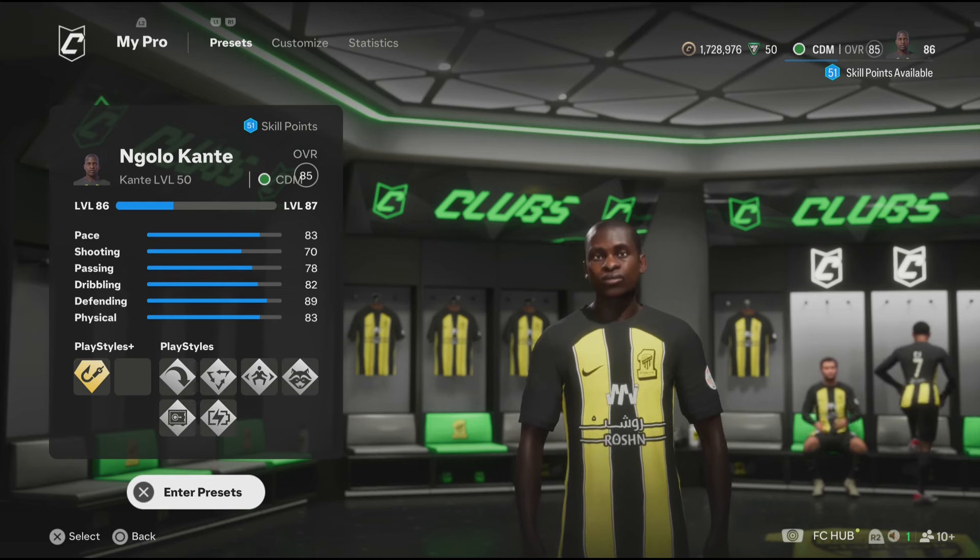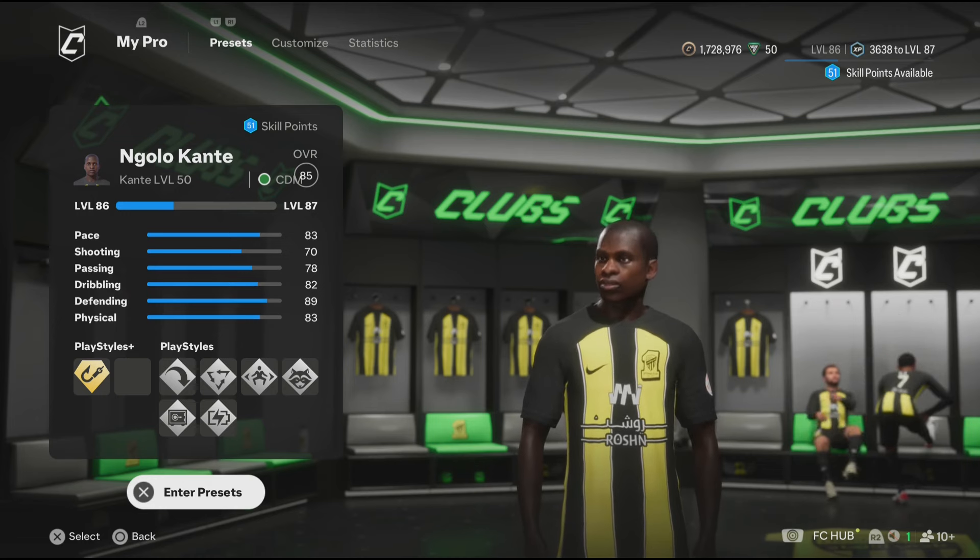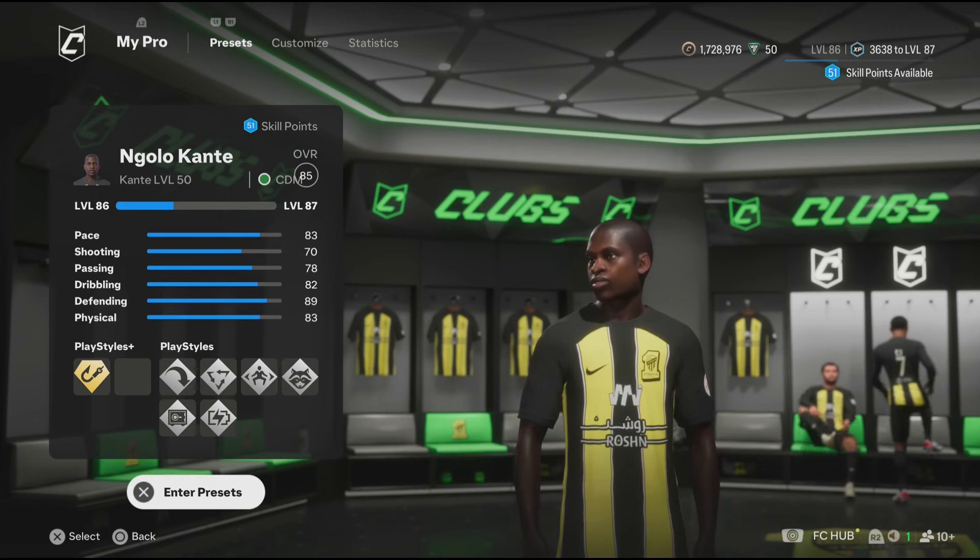To make Kante, you need to be level 50 on the dart. You can also make the build if you're lower, but it's not going to be a replica.